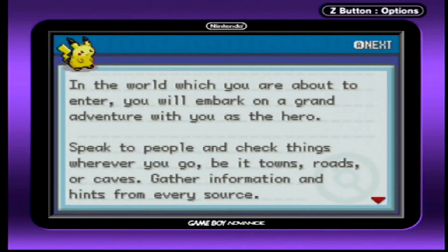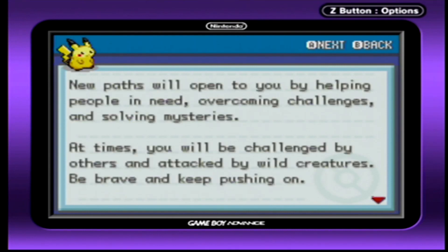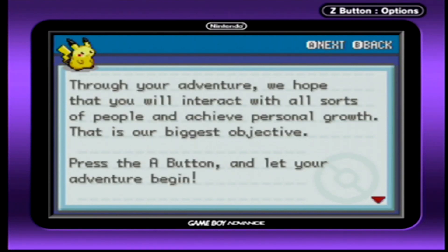In the world which you are about to enter, you will embark on a grand adventure with you as the hero. Speak to people and check things wherever you go, be it towns, roads, or caves. Gather information and hints from every source. New paths will open to you by helping people in need, overcoming challenges, and solving mysteries. At times you'll be challenged by others and attacked by wild creatures. Be brave and keep pushing on! Through your adventure, we hope that you'll interact with all sorts of people and achieve personal growth. That's your biggest objective — let your adventure begin!